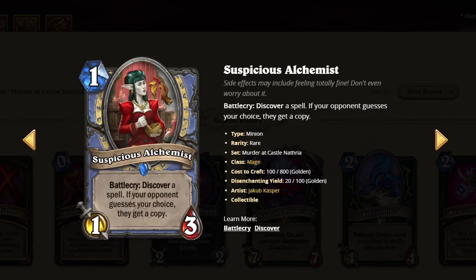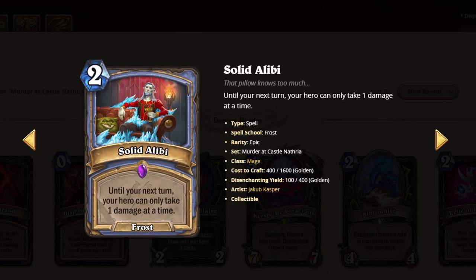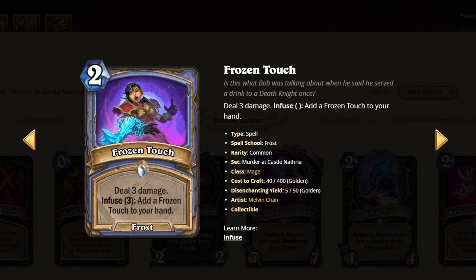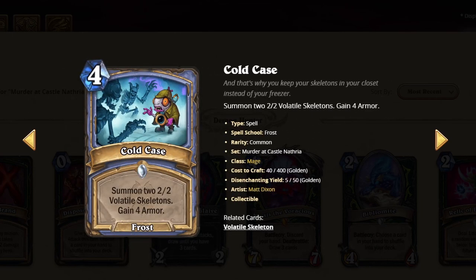This card's a nice 1 mana 1/3. I think the opponent probably guesses it wrong — 66% of the time — and sometimes it's just good for you only. I'll give it a 3. This card is strong but I don't know if you run it in your main deck. I'll give it a 2. Could get some value, it's decent, I'll give it a 2. For the mana cost I like it — it keeps you alive for late game skeleton shenanigans. I'll give it a 2.